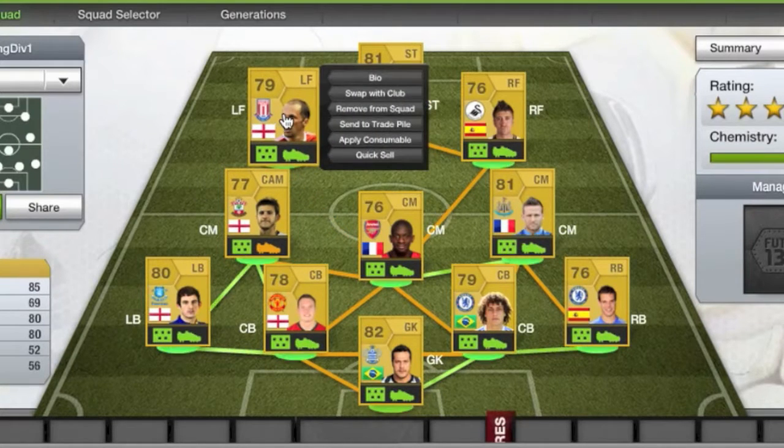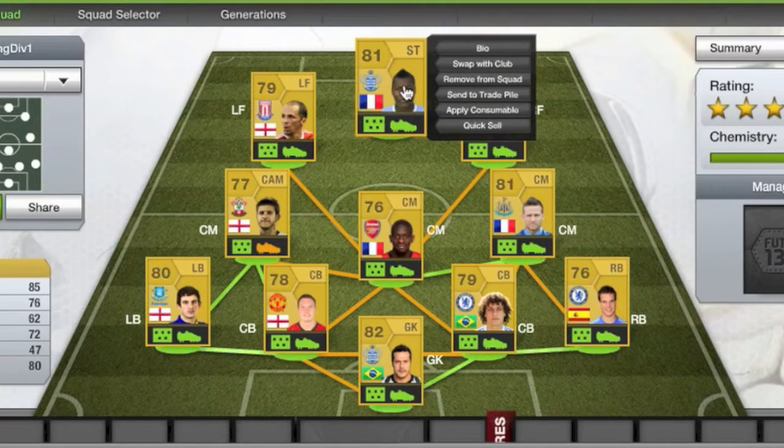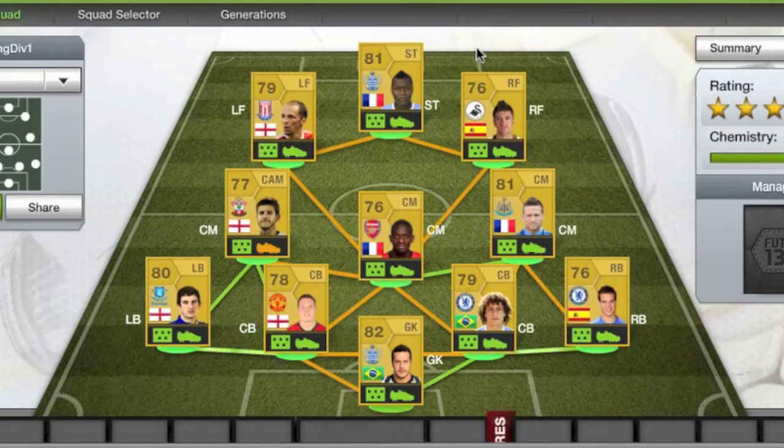Lallana's the only four-star skiller in midfield. We've got Etherington playing left forward, Cissé playing striker — a pretty good striker with 85 pace, 80 heading, 76 shooting, four-star skills, decent all-around. And we've got Pablo Hernandez playing right forward. I'll go over to the console version and we'll get started from there.